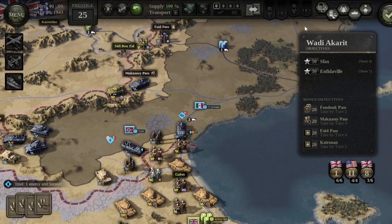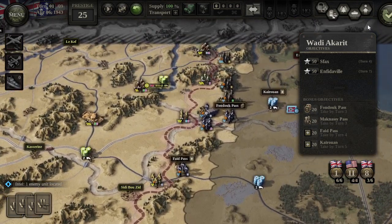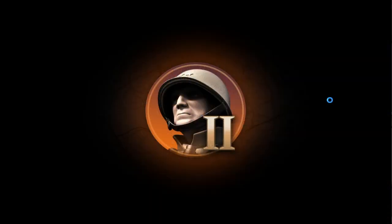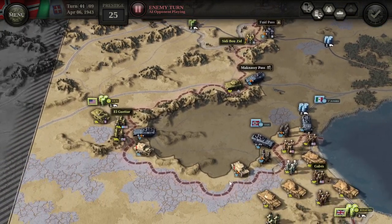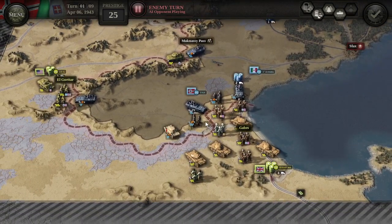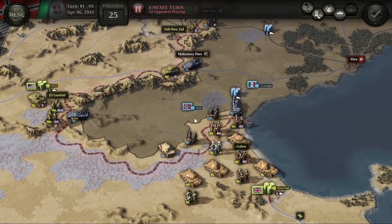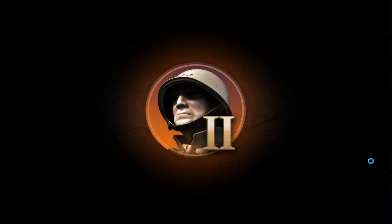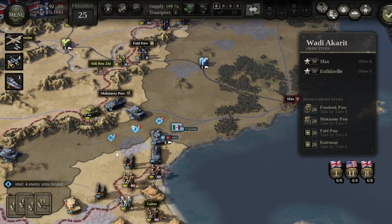Let's end our turn — we are not going to do combat along this front line, that's just by choice. Here's the enemy's turn. These units are beginning to fall back. We're going to do one more turn of combat. As you can see, the enemy is stacking its forces right there.